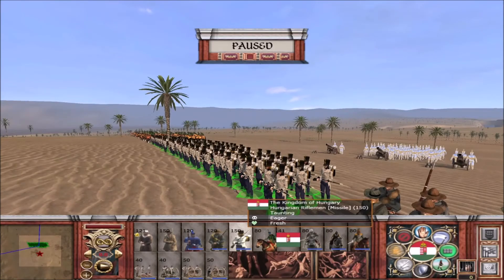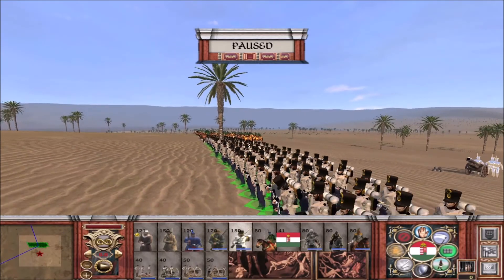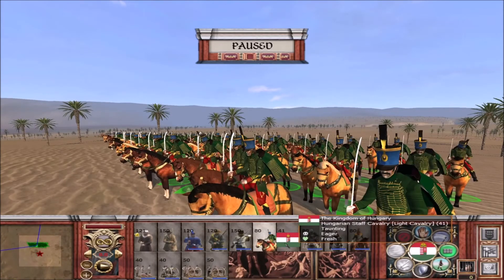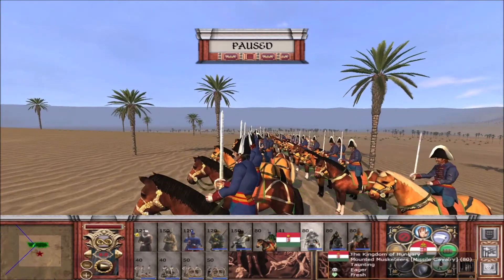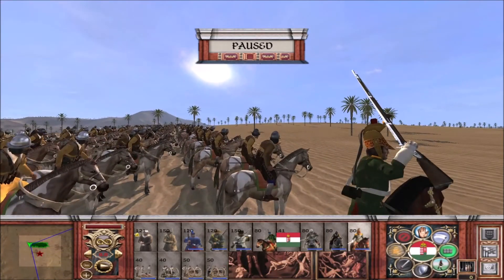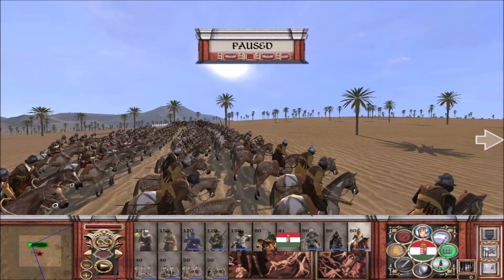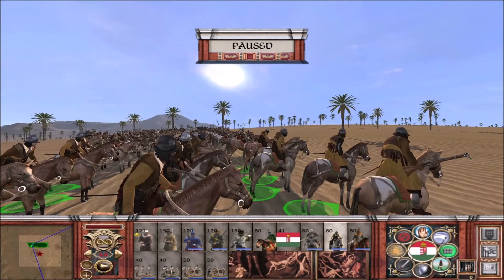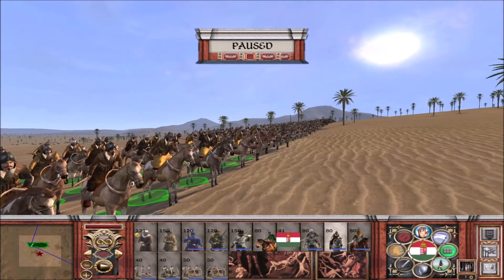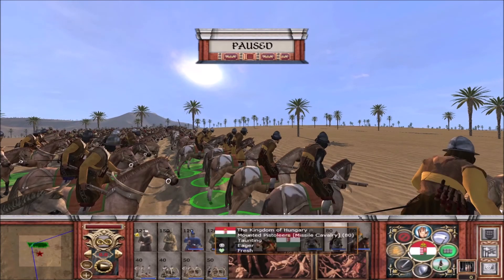Moving on to our Hungarian Rifleman — a unit they also share with Austria. It's a pretty good unit, a standard Napoleonic-era unit. Continuing on, we have our Hungarian Grand Tassars, another nice unit. And then our Hungarian Staff Cavalry. We also have our mounted musketeers, mounted pistoliers, and European Dragoons. Every faction has these. One thing worth noting is that our mounted pistoliers actually have something resembling a pistol now, rather than a full arquebus as they used to. It does look like a slightly longer blunderbuss, but it is a pistol.